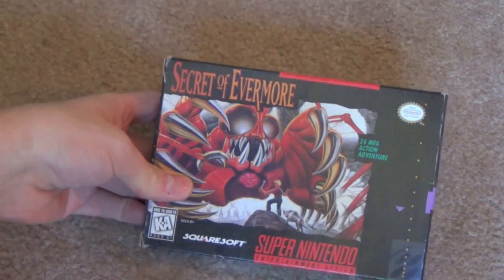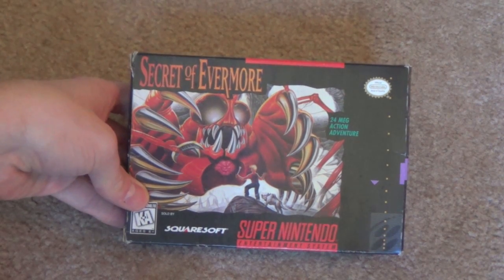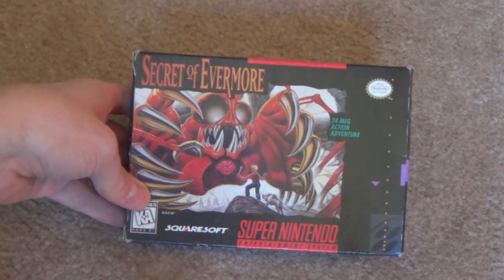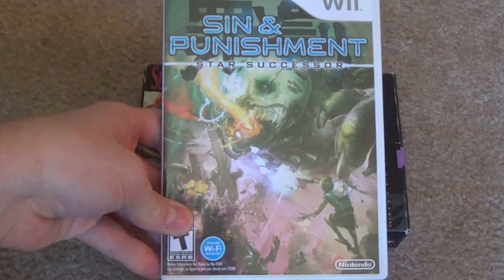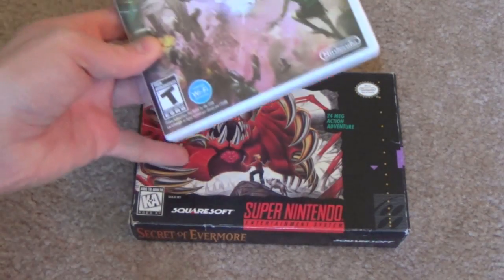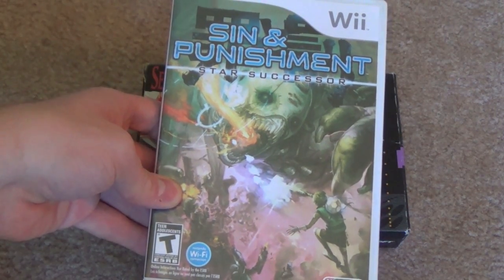On the theme of scale, we have Secret of Evermore, which I think is kind of an iconic cover. You have this boy and his dog and this giant monster — it's actually terrifying, that's a disgusting monster — and it just gives a great sense of scale and insurmountable odds. Sin and Punishment: Star Successor on the Wii is very similar. I like them both for the same reason, though the art style on Sin and Punishment is a little more refined. I think I prefer Sin and Punishment over Secret of Evermore, but what they were both going for is really great.